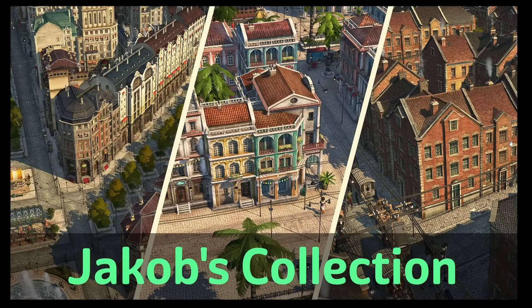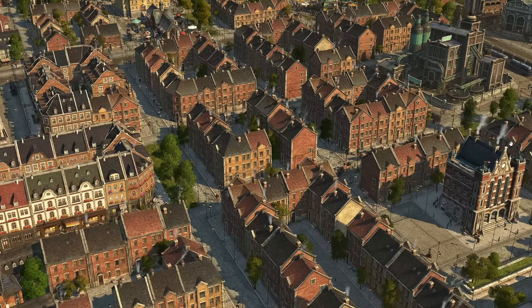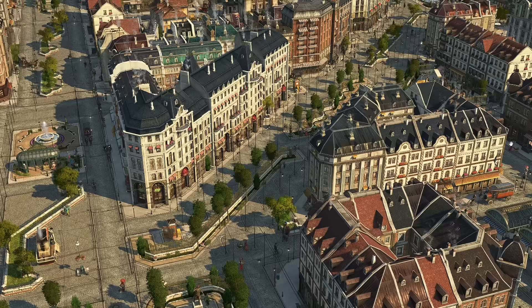The first mod is actually a collection by Jakob. He makes some absolutely phenomenal content for Anno 1800 — it is breathtaking and really cool. The collection includes Artista skyscrapers and terraced worker and artisan homes, so you can make really cool London-esque worker districts. There are also diagonal residences, which look amazing.